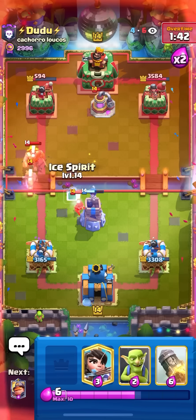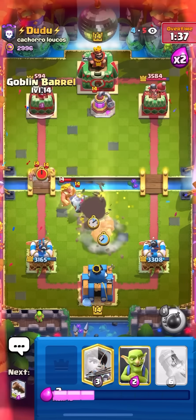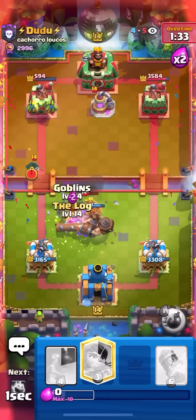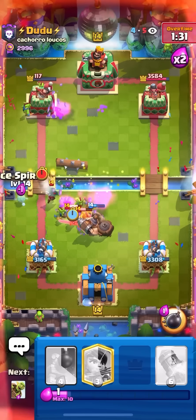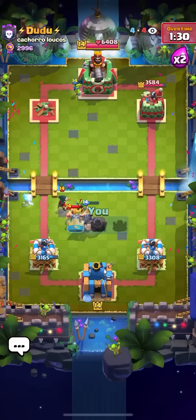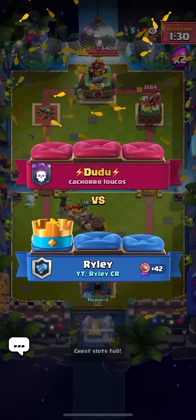I just need to defend for a little bit more — I need like a hundred more damage and I can Rocket Log. Just going to go for my Mighty Miner here, going to go for my Barrel to pressure while defending. I'll go for my Log — he has no Elixir now. Nice win there. That's why you always want to pressure while defending because he just couldn't defend my Goblin Barrel since I put a Goblin Barrel right as he was spamming me and he didn't have any Elixir left.